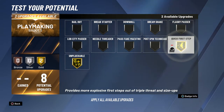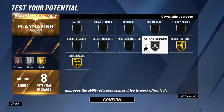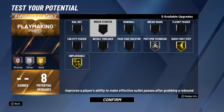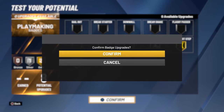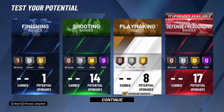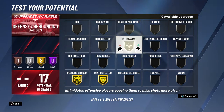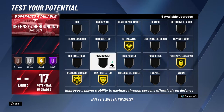You want Unpluckable, you want Quick First Step, and I'm personally thinking Postman or Technician because you're going to be in the paint trying to score at times. Or you can go Downhill — that makes you faster in transition — or you can go Break Starter. Mind you, you can tweak this build. This is the formula I got for a Paint Defender. You're a big man, you need Rebound Chaser, you need Rim Protector, you need Intimidator.